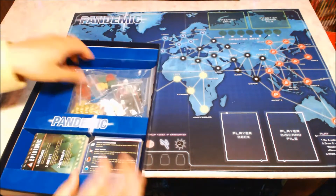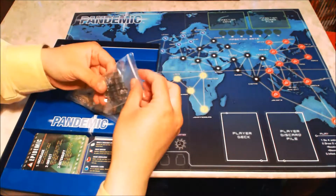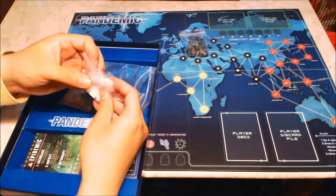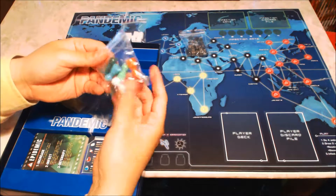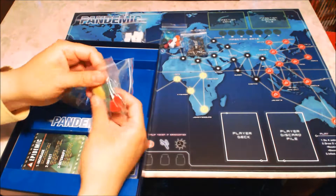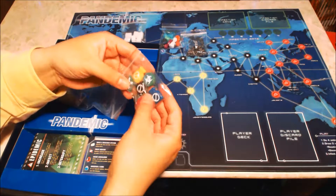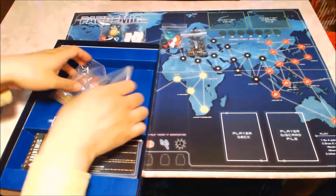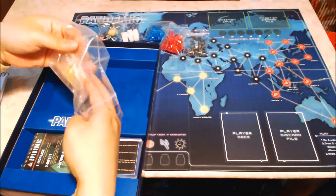Let's have a look at the components. We've got some disease cubes here, some markers, and these are the player pieces, each one representing a specific role. These ones are the different diseases, as well as the infection marker. We've got blue disease cubes, red disease cubes, and yellow disease cubes.